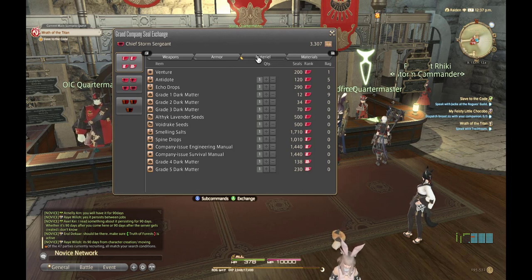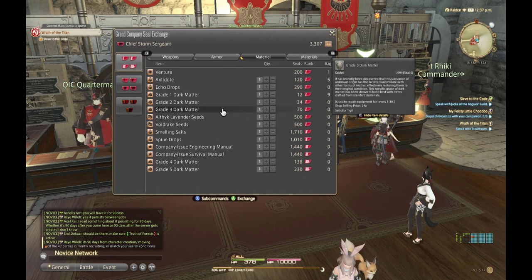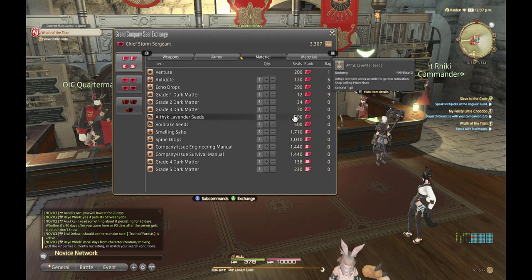Once you've gotten the Chocobo license, remember to purchase it. Since I already have it, it should be listed near the grade three dark matter — it's somewhere in that section of the quartermaster's inventory.